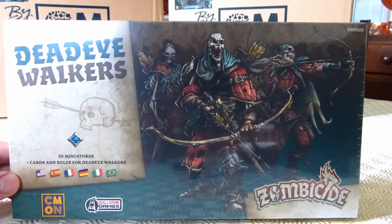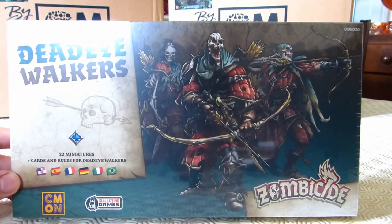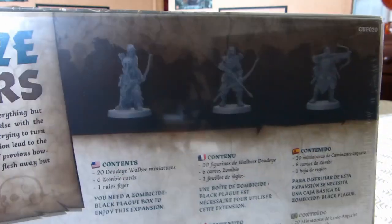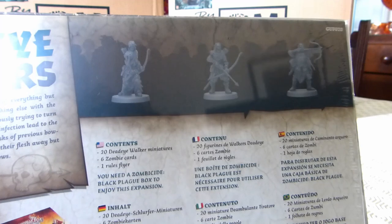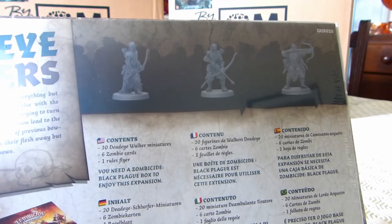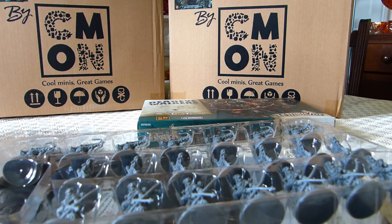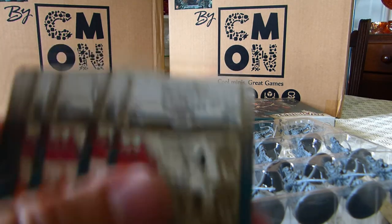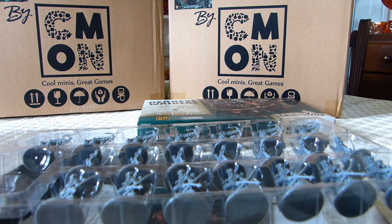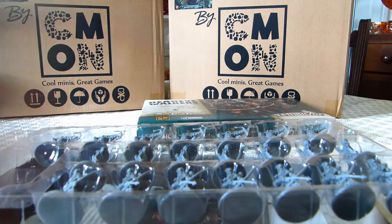The next item is also from the original Black Plague set — it's the Deadeye Walkers. Now these have been pretty hard to come by, so when they came out I was very very pleased to see them as an option on the Green Horde Kickstarter. So 20 Deadeye Walker miniatures, six zombie cards and one rules flyer. I've got the box open and although you get loads of cards there's only a few you're actually going to be interested in, which are the English language ones or of course one of the foreign language cards.